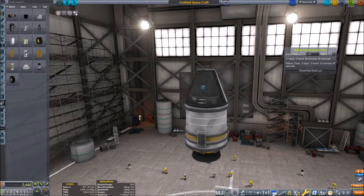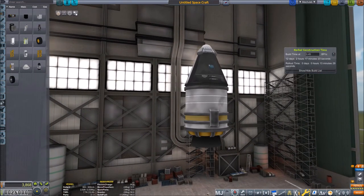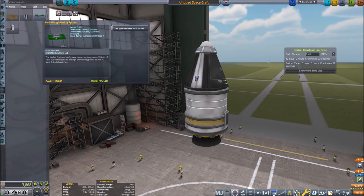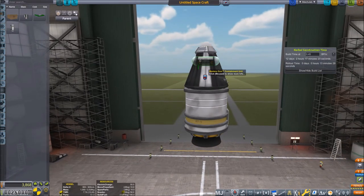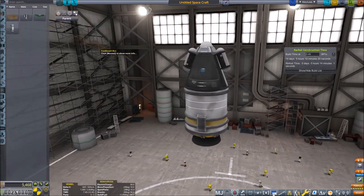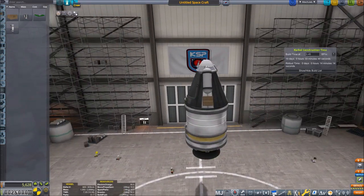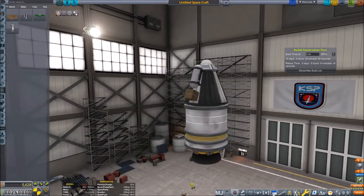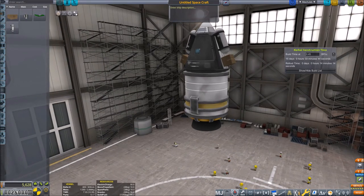We actually have quite a lot of parts, most of them coming from Watson. So let's set up the staging and add some science parts — they don't do anything, but we can put just two experiments that we already have on the sides. Crew is Jebediah Kerman, and I think we are ready to go. When your spacecraft is titled 'Untitled Spacecraft,' that is never a good sign.